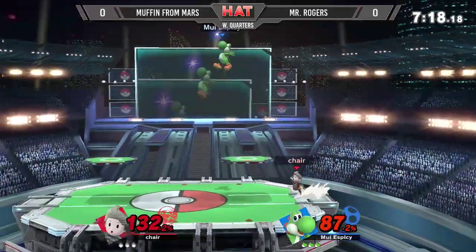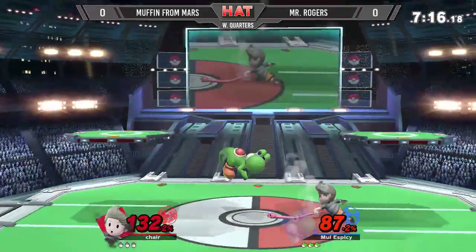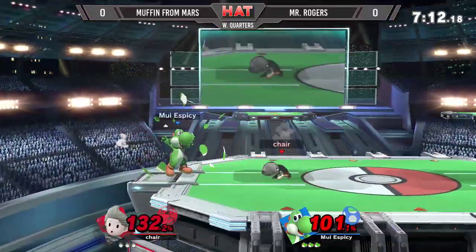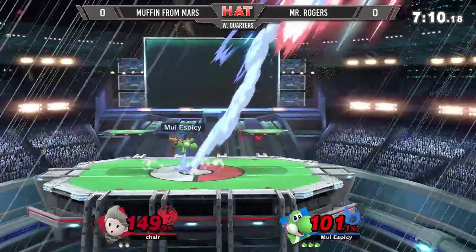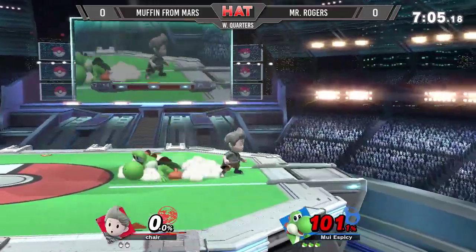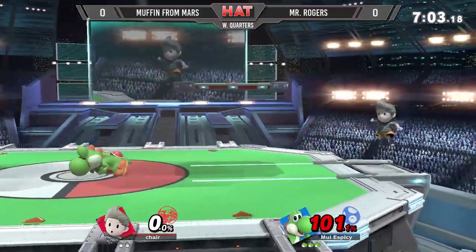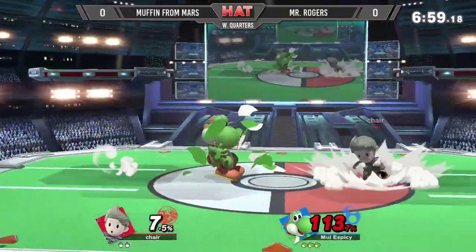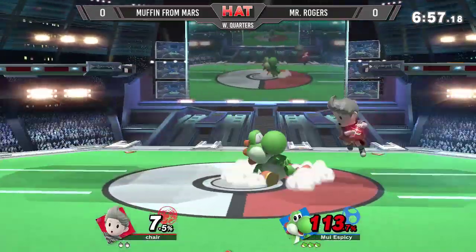Say what you want about fighting him — to watch, he's fun to watch. There are just so many ways he can get some of these stylish kills on you, whether it's just starting with a down tilt. Muffin drifting back, but it wasn't quite enough. That up smash was big enough to catch the drift away — just a large snout coming out to Mr. Rogers' benefit. He's going to take the first stock.